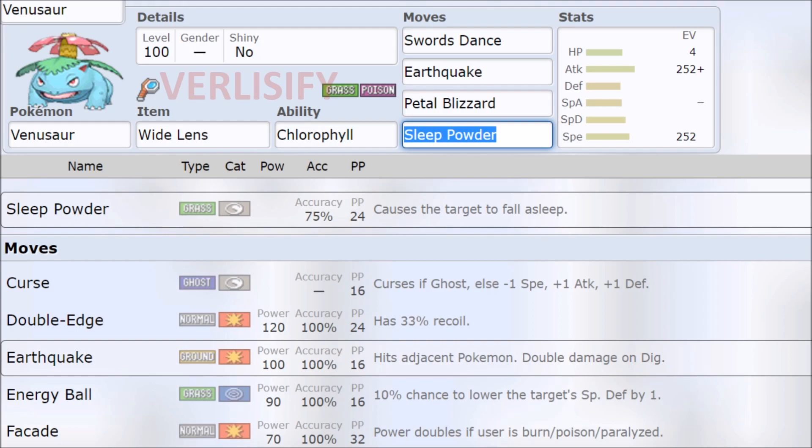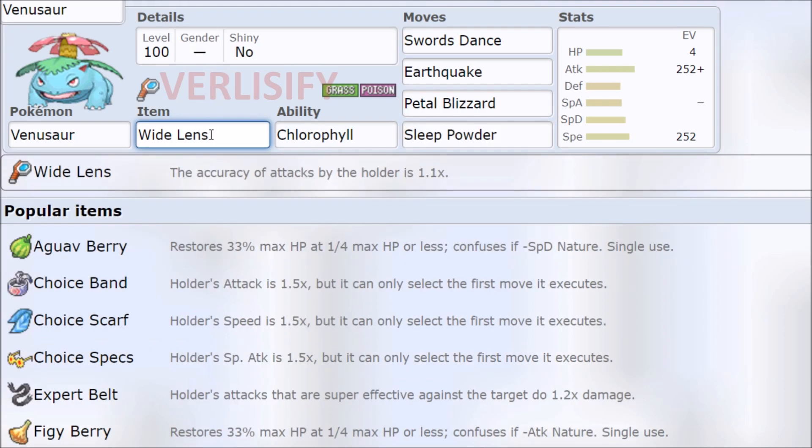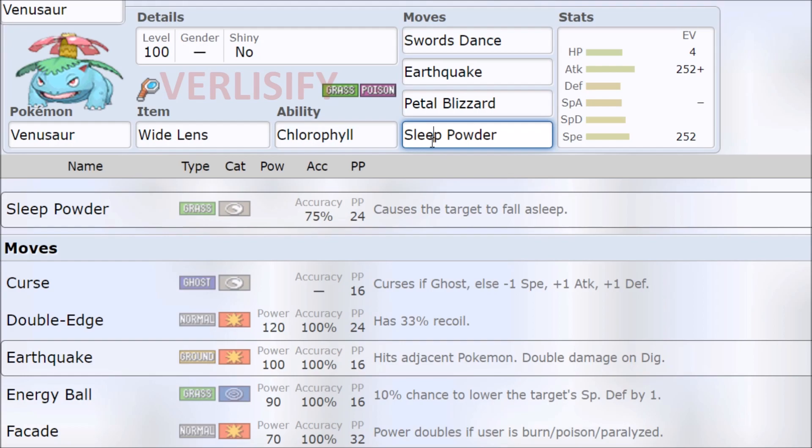Here's the thing — I hate Sleep Powder. I hate the Powder moves. It is so unreliable, like just a coin flip almost, or at least two coin flips because of 75% accuracy. It's a 75% chance you kind of hard-secure major winning momentum, but on the other side of that coin, it's a 25% chance you just lose the game. You are more likely to lose from missing a Sleep Powder than winning from landing it. That's why I'm paranoid enough to run Wide Lens, even though Wide Lens is not a flat 10% boost.